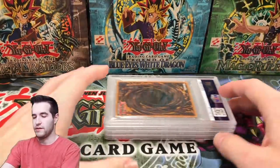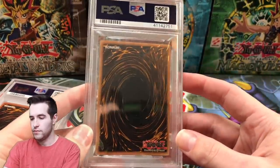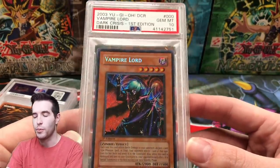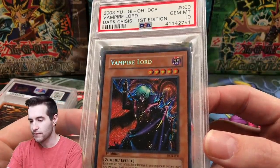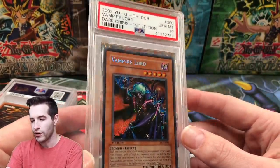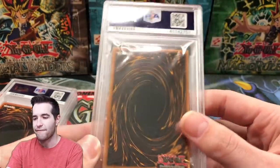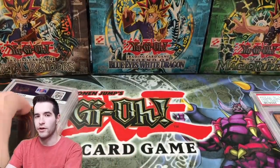Four PSA cards looking good. The first card is a Vampire Lord first edition from Dark Crisis, secret rare. We opened Dark Crisis the other day but it wasn't the pack that could pull Vampire Lord, so it's pretty cool to get this one. Beautiful card — and believe it or not, this is by far the least valuable card in the trade. He valued it at $500.